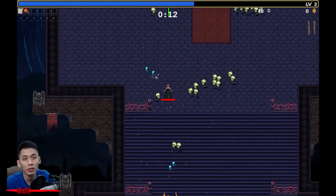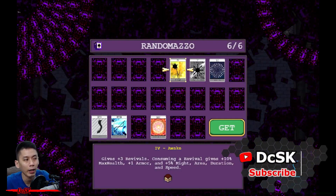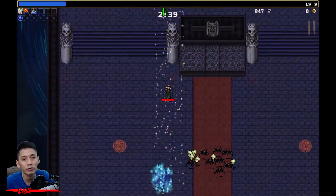Hello everyone, I am DCSK. In this video I will show you how to unlock the latest new gameplay features: Arcana. It is a modifier system that can greatly provide bonuses to the player character, and it is enabled by collecting the Random Mazo.